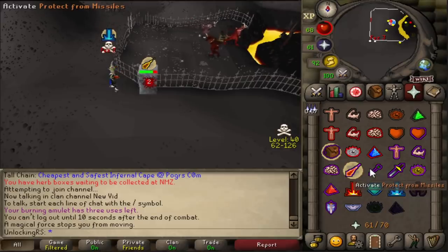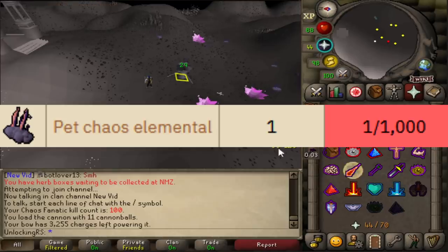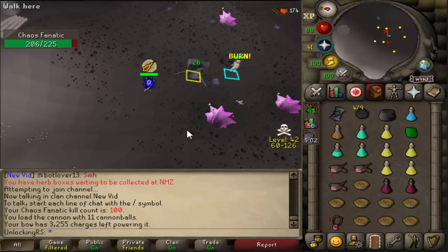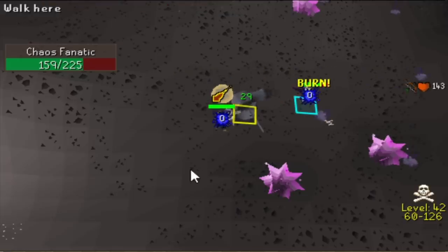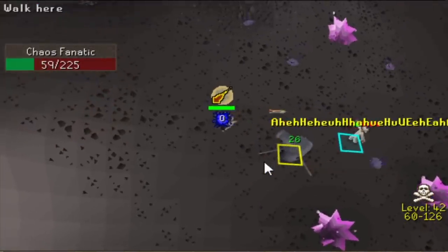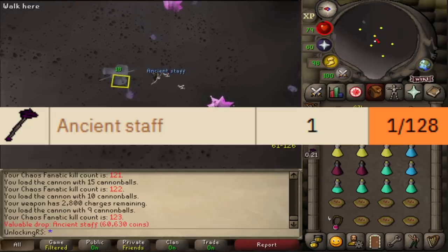There is 100 KC at the chaos fanatic. The drop rate of the pet is 1 in 1000, and I'm able to get about 35 to 40 kills per hour. The cannon does help — I can get it to shoot two cannonballs at once if the spawn is in the right spot. I'm probably going to lose a good amount of money going for this pet. The reason I'm killing chaos fanatic instead of the chaos elemental, which has a better drop rate, is simply because the chaos elemental is not yet unlocked in this tier.